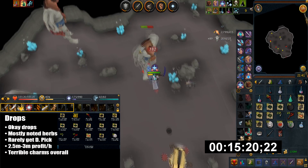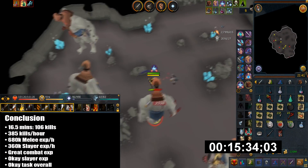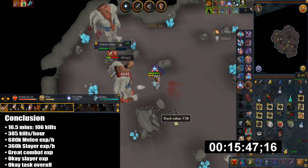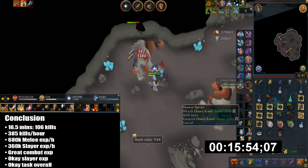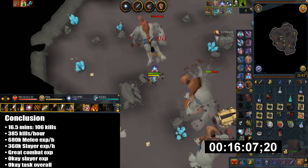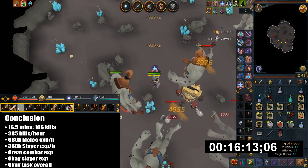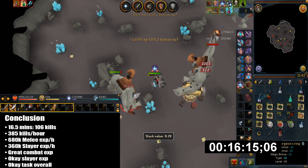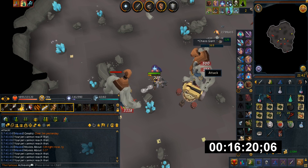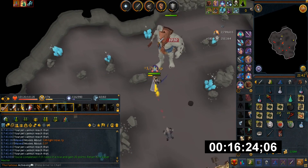Overall in 16.5 minutes I killed 106 Chaos Giants. Extrapolating this over a full hour you get 385 kills per hour, 680k melee XP per hour, and 360k Slayer XP per hour. This task is okay for Slayer XP but the combat XP is pretty nice as well. Not the best task but it's still worth doing if you're low on Slayer points. Thanks for watching and I hope it helps — if I missed anything feel free to ask.